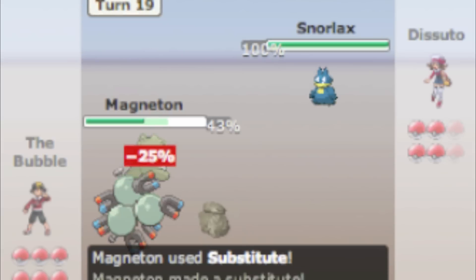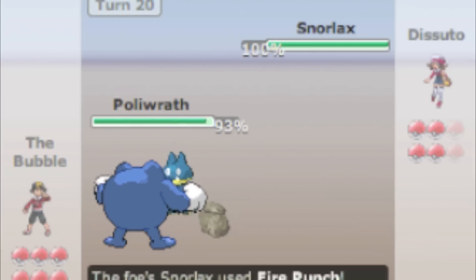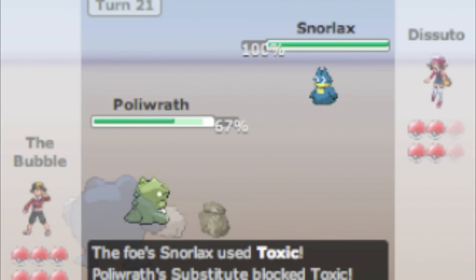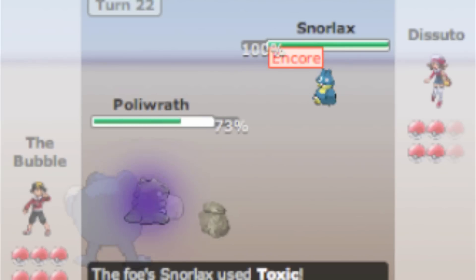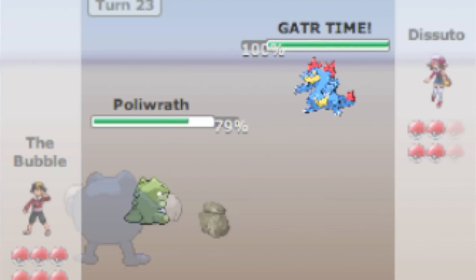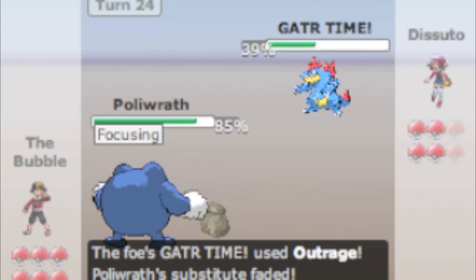Munchlax makes his return. I use a Substitute and he hits me with Fire Punch — I subbed just to see what he had. I switch into Poliwrath to tank that Fire Punch. I get in a Substitute to block his Toxic, then use Encore so he has to keep using Toxic over and over. That lets me get in a nice Focus Punch. He switches to Feraligatr, but I smack it in the face with a Focus Punch. It does good damage, and Feraligatr goes down to another Focus Punch.